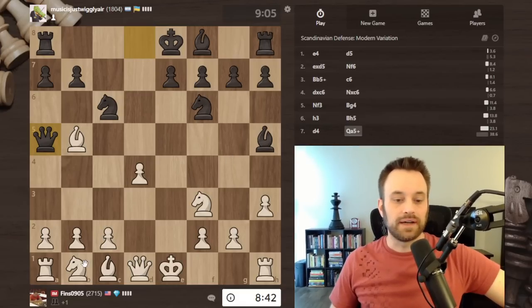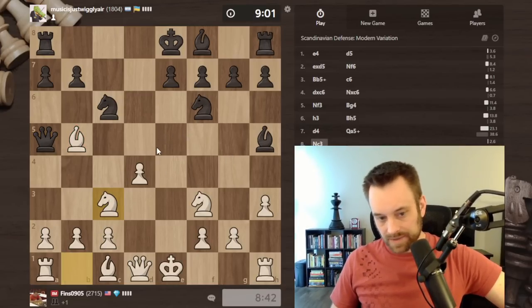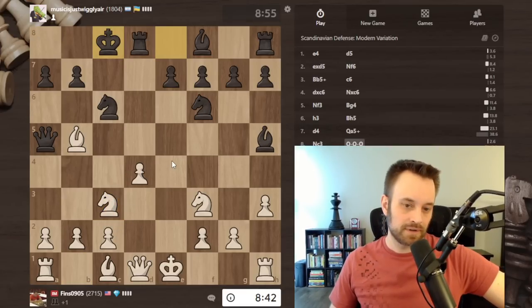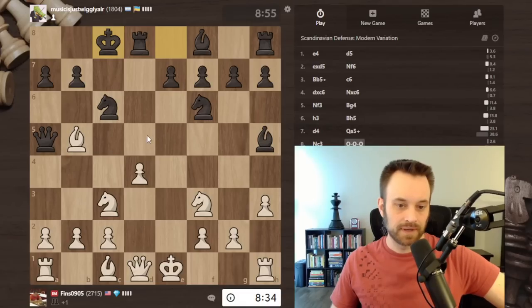Queen a5 check - knight c3 of course, defend the bishop. Maybe black is playing this because they realize I'm unable to play c3 now to defend the pawn on d4, but I do get to accelerate my development, so I'm not unhappy about that circumstance.